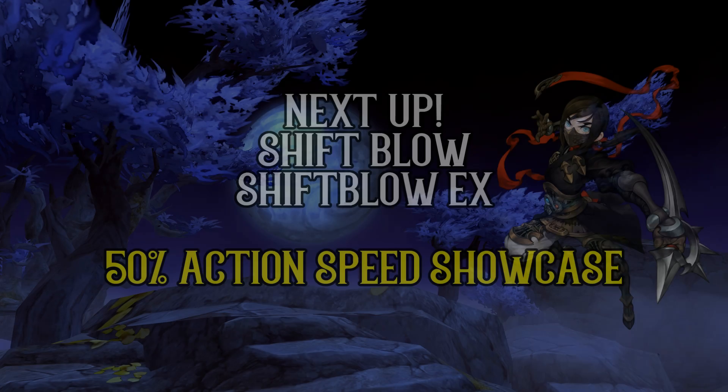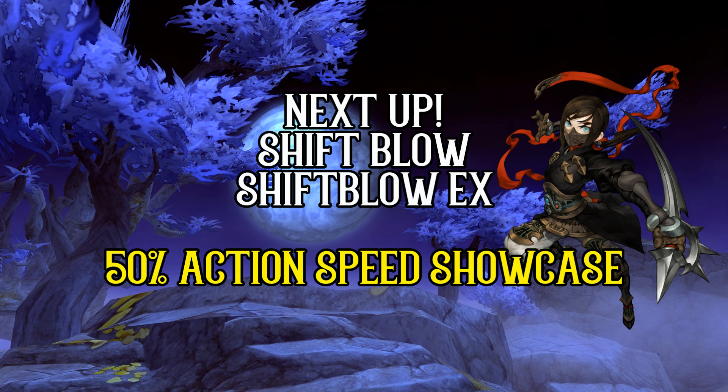Next skill coming up will be Shift Blow and Shift Blow EX. I'll be showing you guys the 50% action speed plate video footage to let you know the possible difference. Please note that for Shift Blow EX, the final punch can be used almost immediately by pressing the right mouse click button during any part of the skill casting animation.